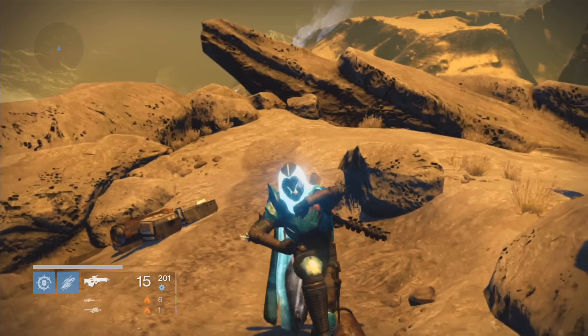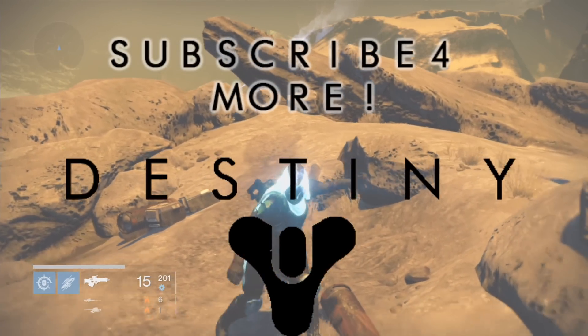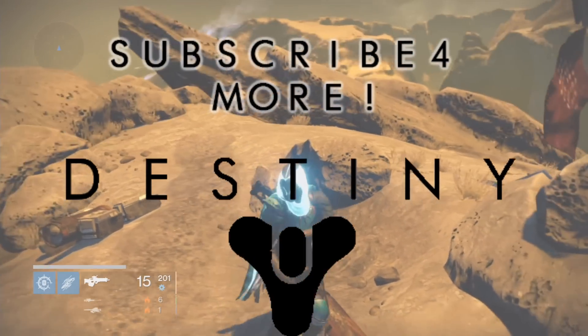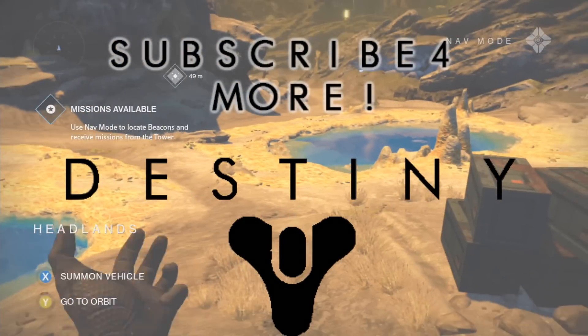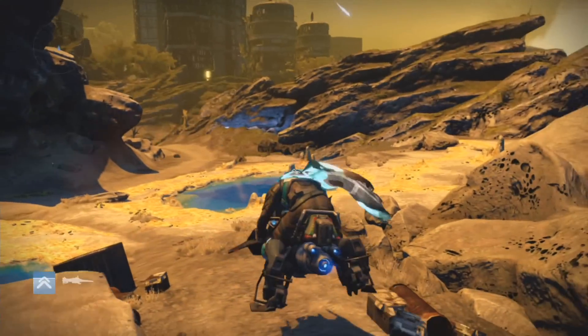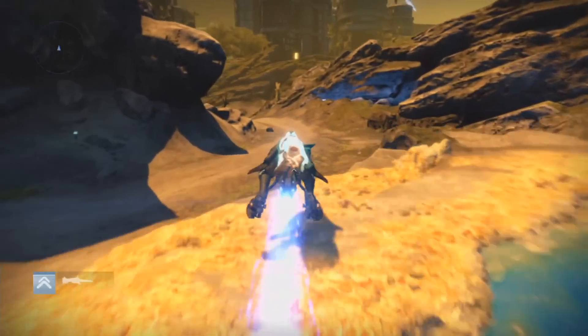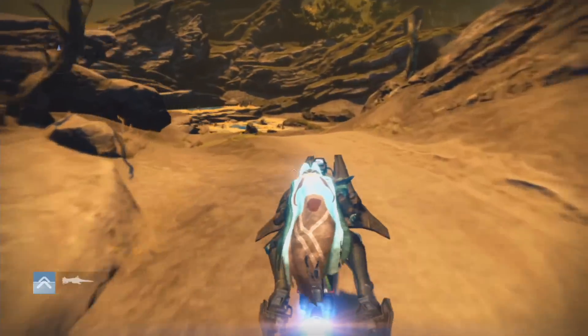Now much of this has actually been covered before in the past, but I'm pretty sure that me and my friend are the only ones that have actually figured this out. Basically this farming spot takes place in Venus, and as you can see I'm at the spawn where you're supposed to be. So what you want to do is just get your Sparrow and go towards the right and take the path I'm taking, and I'll see you guys when I'm there.